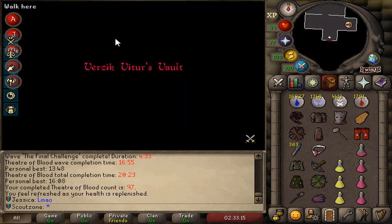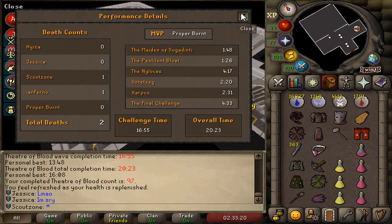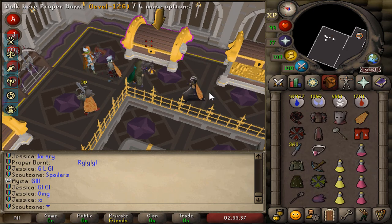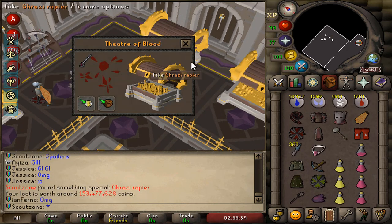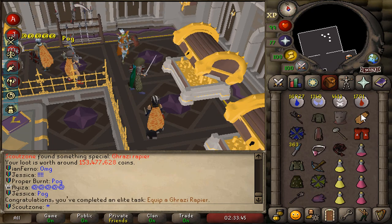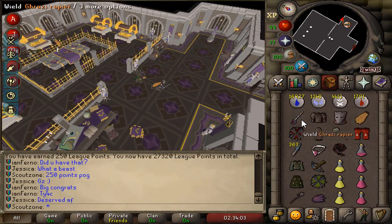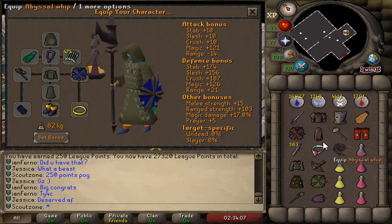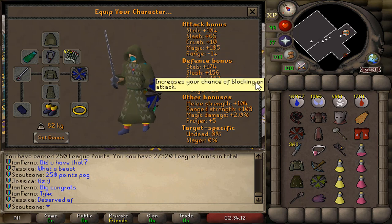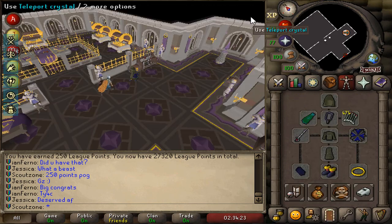Kill count 97. Is it the back-to-back purple? Back to back — my name on the purple! Is it deserved? It's not deserved. That's an Upgrade Rapier — no way! 250 points. But that's one of the best items I could have. Look at the upgrade: 92 stab into 104 stab, and melee strength 97 to 104. That's a huge upgrade on my account.